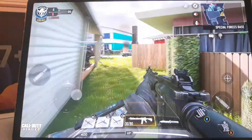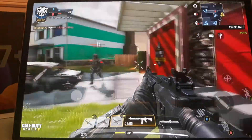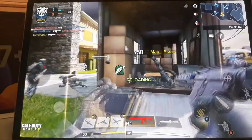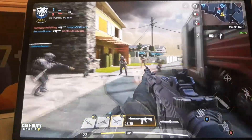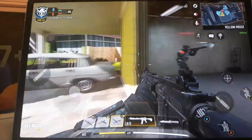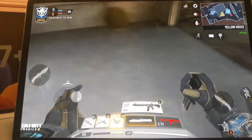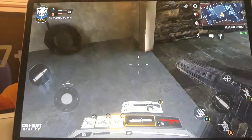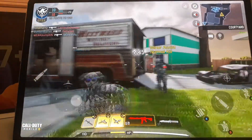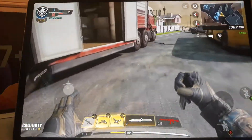Reloading. Enemy in sight. Keep back up. Reloading — cover it. We need to get another gun here. We have no bullets now, so just run and get another gun. Hope there's no enemy.